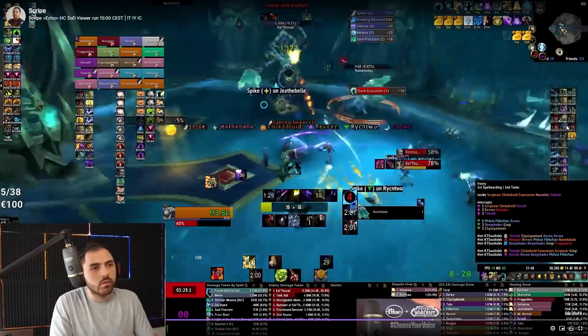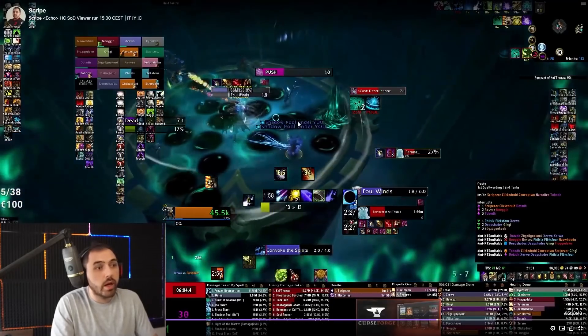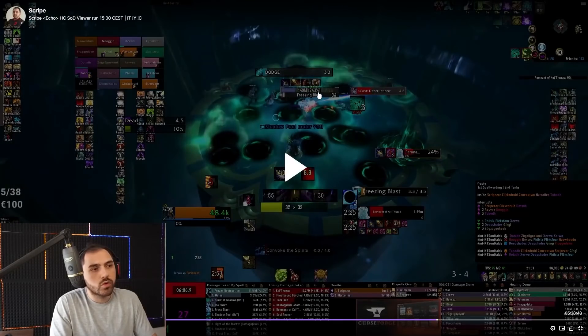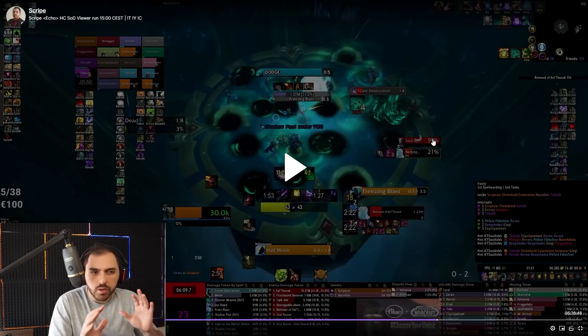Lastly, a lot of people don't show boss health to one decimal percentage, and you can see it here. For example on Remnant — if you want to stop at 24% and let the outside team finish, there's a huge difference between 24.0 and 24.9. Most add-ons either round up or truncate the last decimal — either way is bad. One tenth of a percent can be massive on big adds and on many bosses' phase transitions. Almost every boss phases at 0.5-something, so make sure to track your percentages to one decimal.